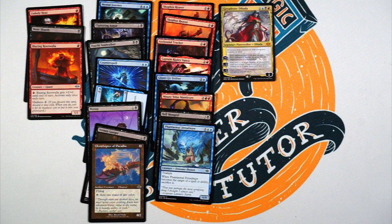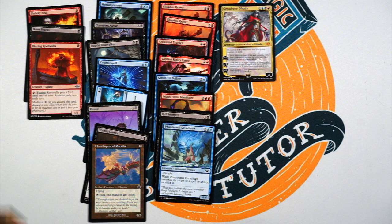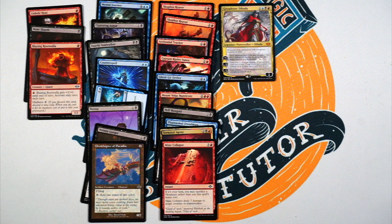Phantasmal Dreadmaw — hell yes. Two and blue, blue for a six/six with trample. The downside: when it becomes the target of a spell or ability, sacrifice it. That's fine — most times your opponent is going to target it with a kill spell anyway. So getting four mana for a six/six and drawing a kill spell — yes. Speaking of kill spells, Terminal Agony — two, black, red sorcery, destroy target creature. Madness is black and red, so if you discard it at instant speed, you pay two mana and get instant speed destroy target creature. Great card. More removal — Mind Collapse, three and red instant. If it's your turn, you may sacrifice a mountain rather than pay this spell's mana cost. It deals five damage to a creature or planeswalker — four mana to deal five, sure, I'll play that anytime in limited. Freaking late game flooded on land, just sack a mountain and deal five damage to a creature. Yes please.